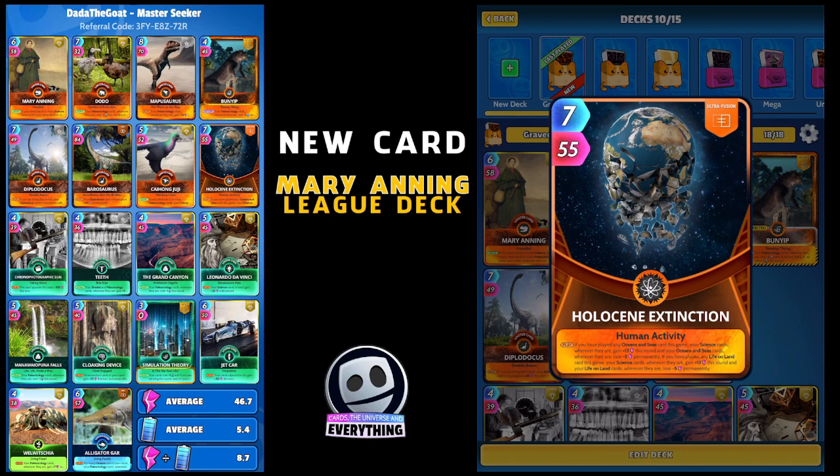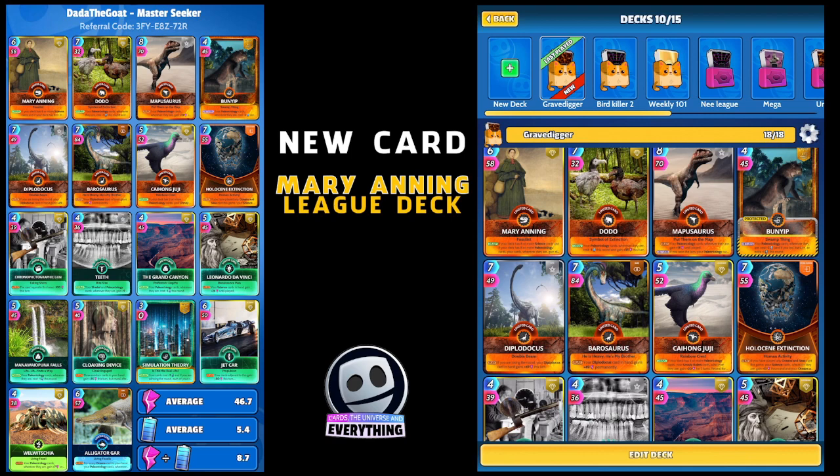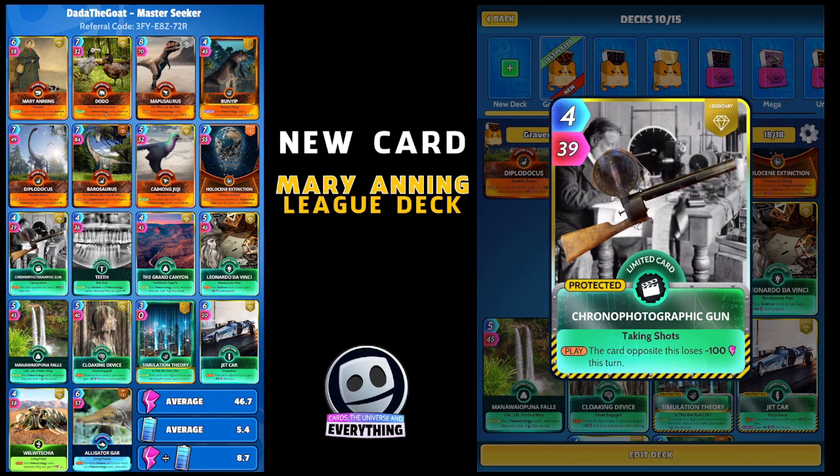That's the eight paleontology cards. Moving on to the eight science cards - there's a whole heap you can pick. I've gone with the Chrono Photographic Gun really to do a bit of damage to high-scoring decks: on the play, the card opposite this loses minus 100 this turn. Pretty nice.